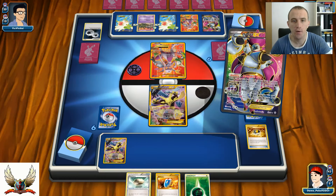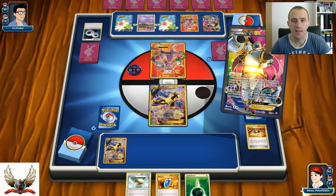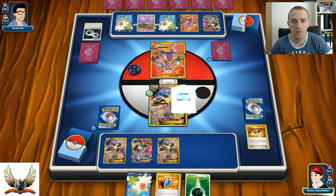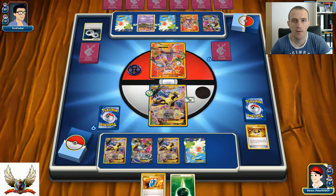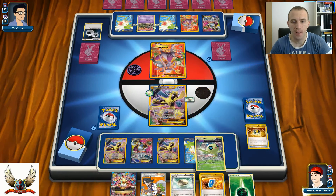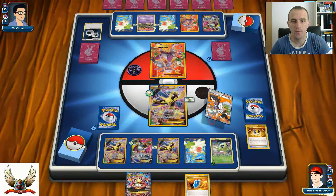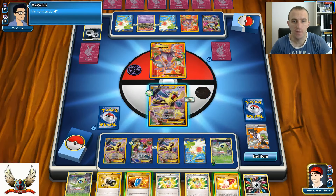There we go with Hoopa-EX, one more Shaymin, and one more Alakazam. I'll put Float Stone on my Alakazam, and Shaymin-EX for four extra cards - really hoping to get Celebi. There we go - there's Celebi, and most importantly there's also a Float Stone which goes on my Hoopa. Now I can go with Professor Sycamore for seven. Celebi is ready to attack.